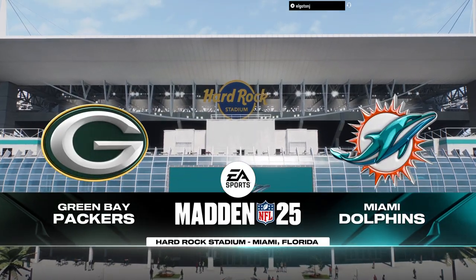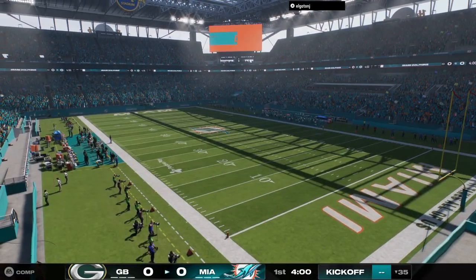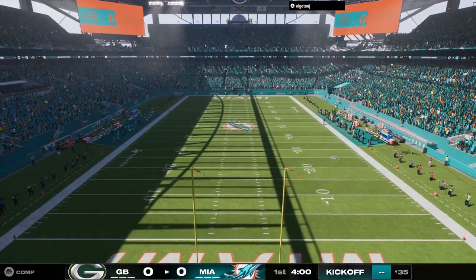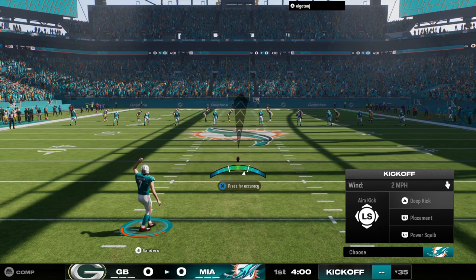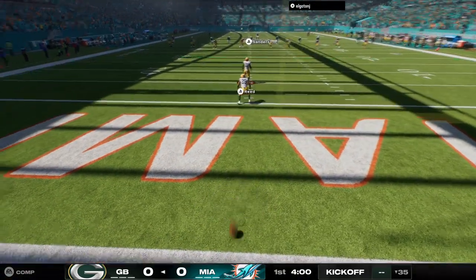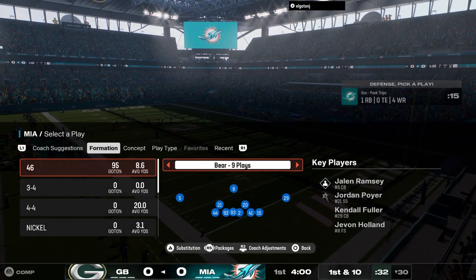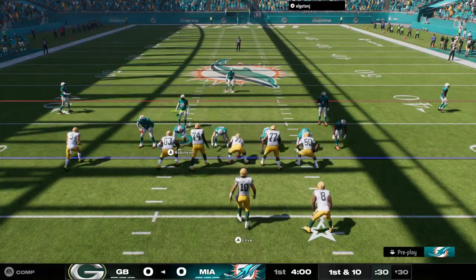Inland from the warm waters of the Atlantic, we are inside Hard Rock Stadium here in Miami. The veteran Jason Sanders ready to get us started, and off we go. The return team is going to let that one go — it'll go through the end zone, it's a touchback. They come to the line for first down and ten.